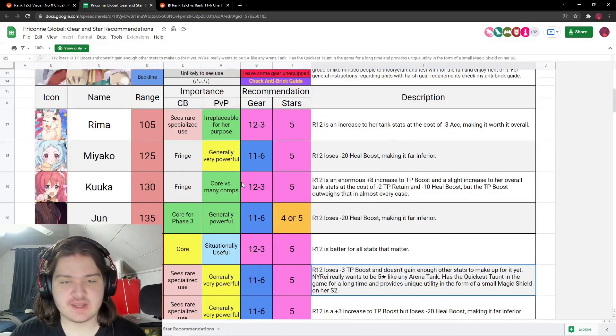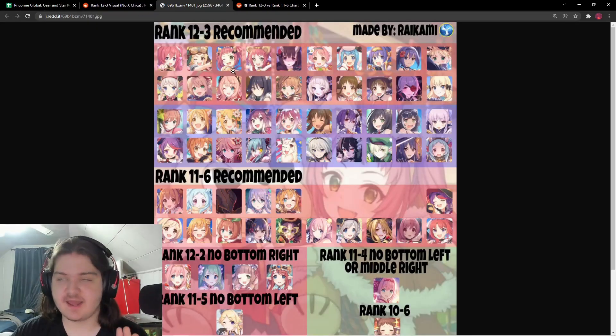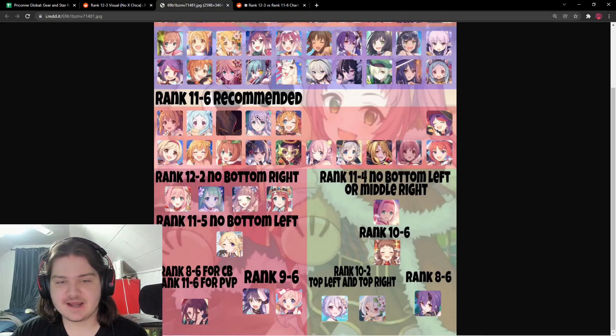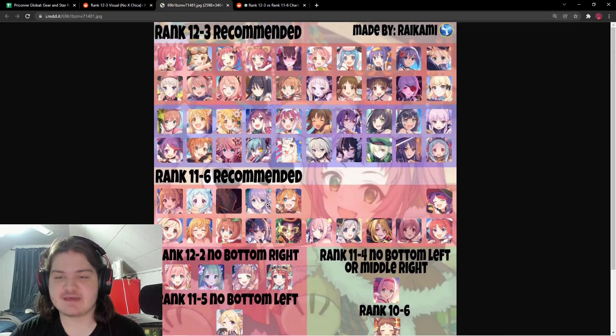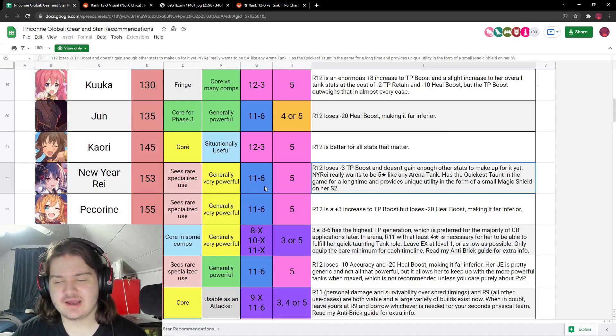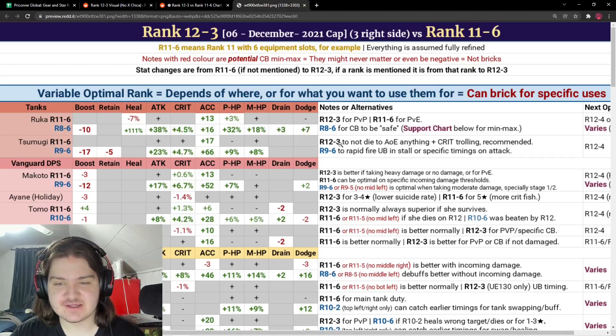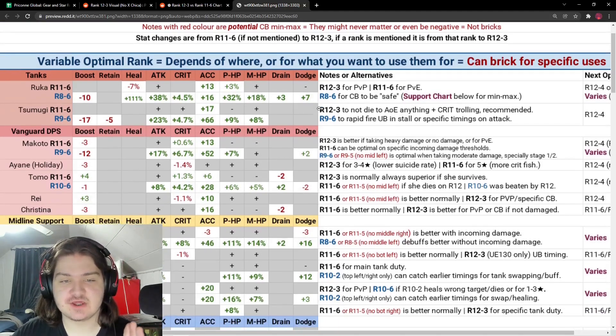It gives you a small overview of where the characters are going to be used. This one is straightforward — you look at it and know who to rank up because it tells you rank 11-6 recommended, rank 12-3 recommended, rank 11-4 recommended, all spaced out so you can quickly scan through the characters. For example, you can see Christmas Iron is here and decide to put her up to 12-3. This other one has a bit more explanation, telling you why you want to go for a specific rank. Then Miss Niara's guide is absolutely chaotic and I love it.